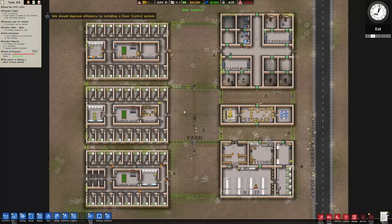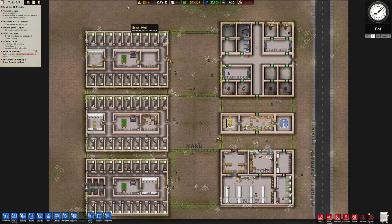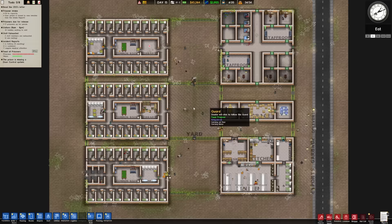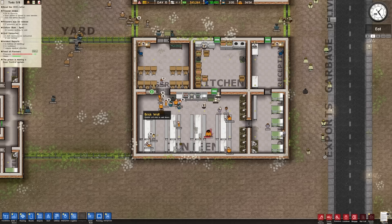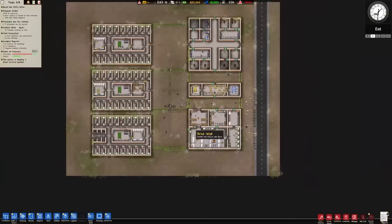Hello and welcome back to Prison Architect, it's episode 3 of our series. Last time we expanded by adding two cell blocks and started improving some things around the prison, but we've got some problems. They're kind of angry, and I think a lot of it is to do with the tiny canteen and the inability for everybody to eat. As you can see on the 'feed all prisoners' goal, it is not quite being met. So we're going to focus a lot on that today.